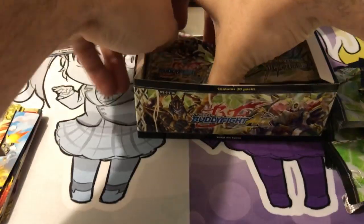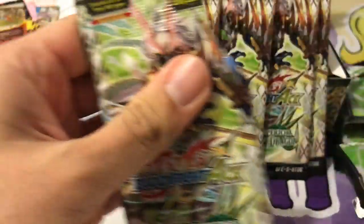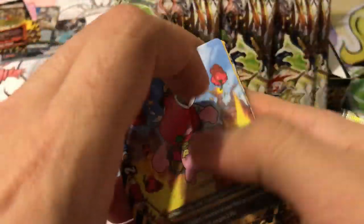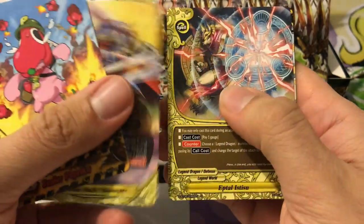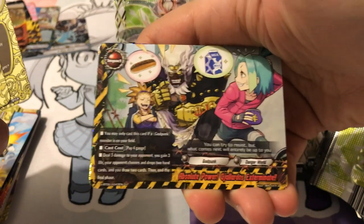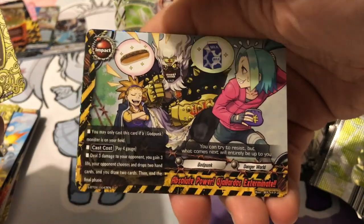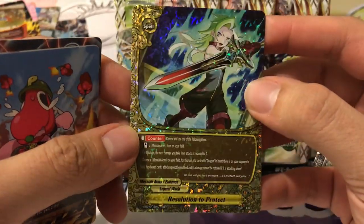I'm doing my best to keep all the commons and rares separated, but I think we're almost halfway done with the left side — five packs remaining, still no triple rare in sight. Watch them all be on the other side. We have Senor Paprika again, so we're already getting some doubles. Here's the impact for the God Punks — Absolute Power. Galadorus Exterminate. Dadan getting bullied out of his lunch money. And we've got our double rare — Resolution to Protect for the Messiah Arms.